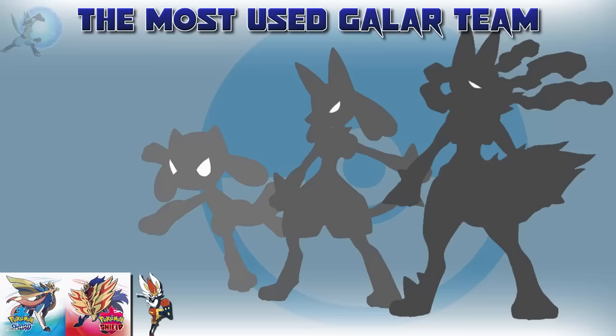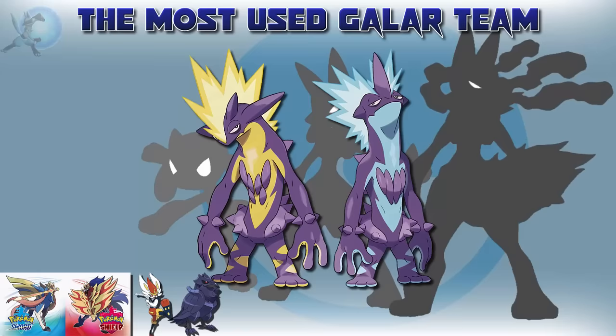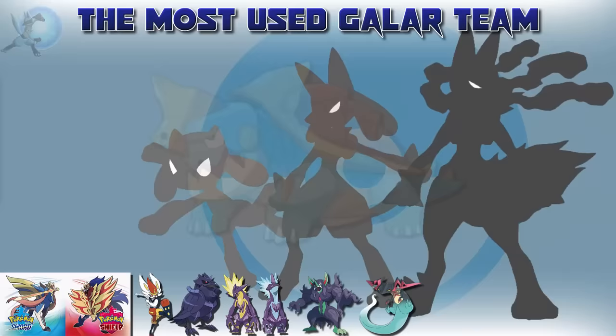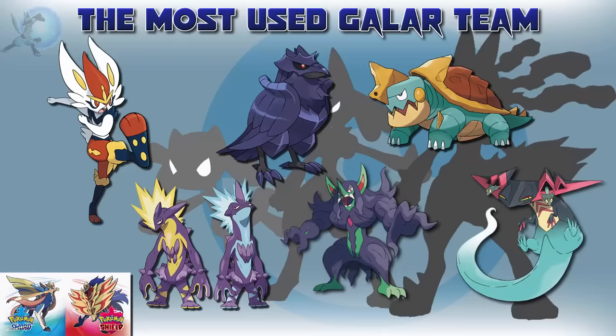For Sword and Shield, Scorbunny was the clear starter favorite, giving us Cinderace for the team. The most voted Galar Pokémon by quite a margin was Corviknight — it's the regional bird, you can get it pretty early on, and look at it — no wonder it's one of the most popular bird Pokémon ever. Toxtricity was also an obvious pick, one of the most popular Gen 8 Pokémon with two forms for people to choose from. Next up is Grimmsnarl — Impidimp was very popular in the advertisements, so it would make sense that Grimmsnarl would be more popular, even more so than its Psychic counterpart. Dragapult is one of the most popular pseudo-legends — usually pseudos don't end up on the team given how late they're available, but given Dragapult's amazing typing, design, and the amount of people who picked it, it makes sense. And the last Pokémon on the team is Dreadnaw — most likely made popular from the advertisements since it was one of the first Gen 8 Pokémon we saw. And here is the team for Galar.